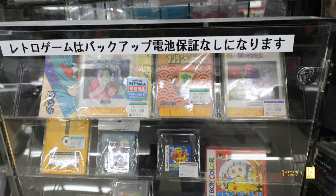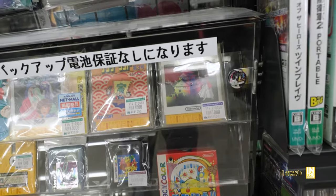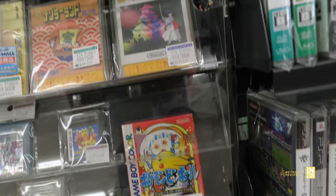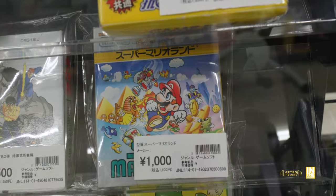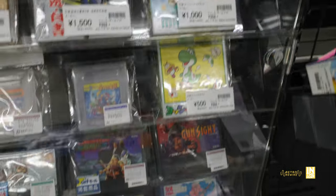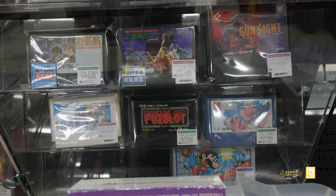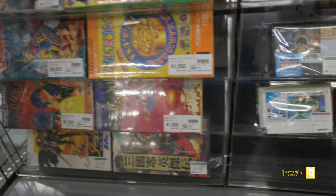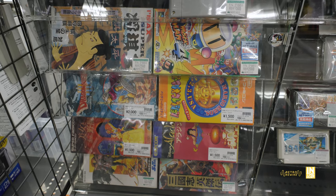We have a few Famicom Disc System games - not really familiar with a lot of these, but one has a pretty interesting cover for 1,000 yen. Then we have a few handheld games - look how clean the Super Mario Land boxes are. This is like late 80s vintage and that thing looks freaking awesome. Then we have Castlevania 3 for 4,000 yen, a few other Famicom games with all the different variety of colors, and some more boxed Super Famicom games.